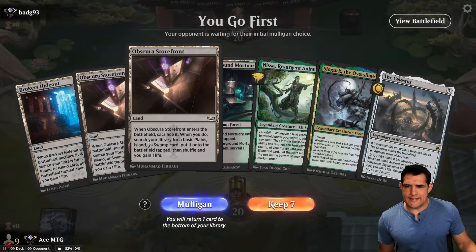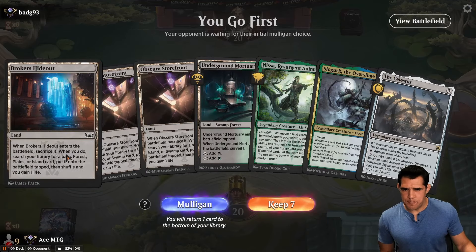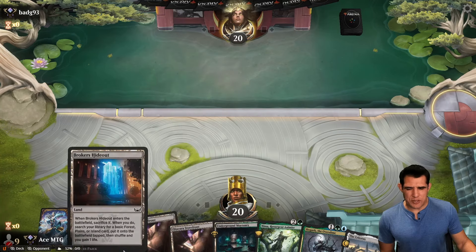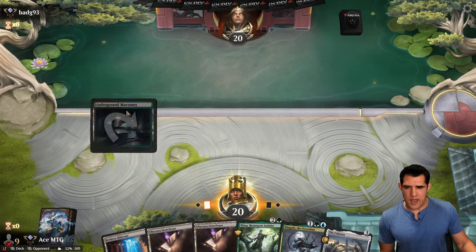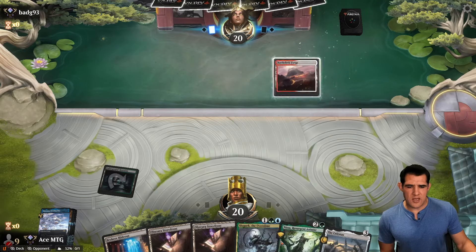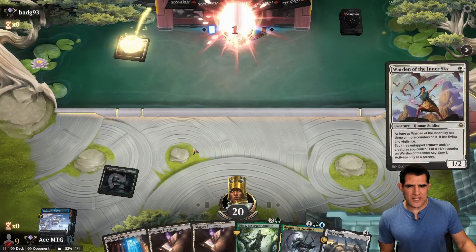So hard to know what I'm even supposed to do with this deck. Let's go ahead and keep it. I want to find an Untap Land. My whole idea is I want to play Slogurt on curve, and then we play this the following turn with one of these lands.